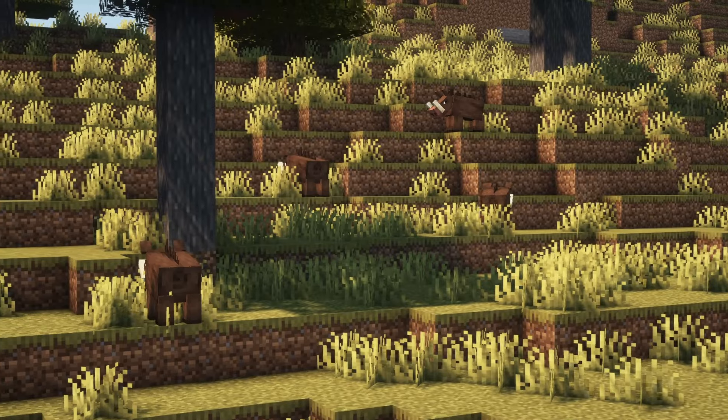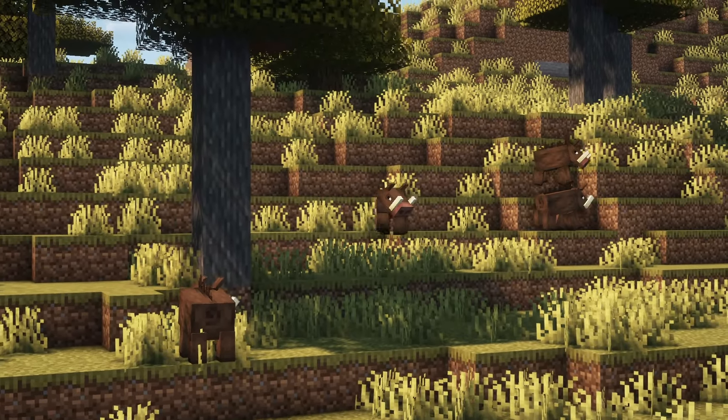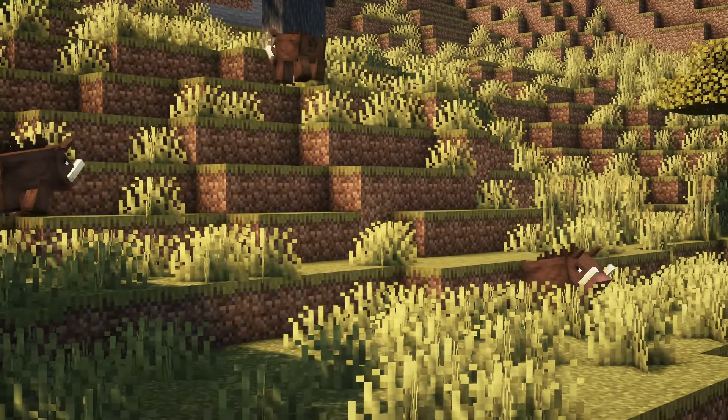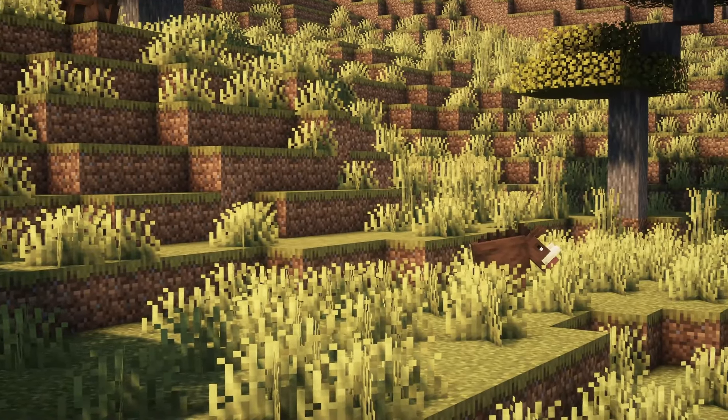When provoked, boars will attack the player until the boar reaches half HP, and when below half HP, boars will quickly run away from the player. Boars drop 1-3 raw pork chops on death.